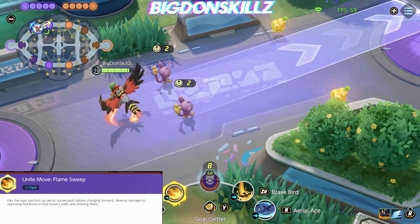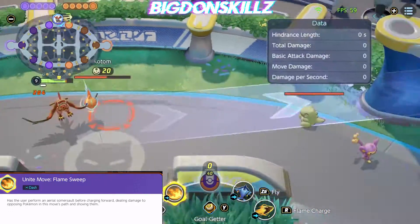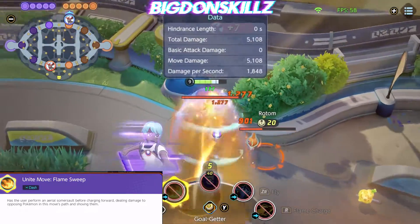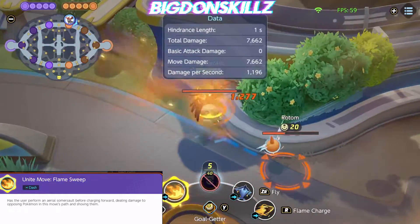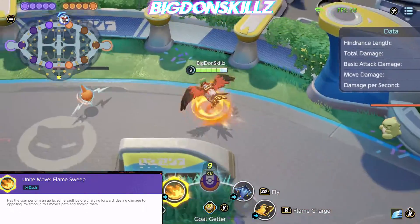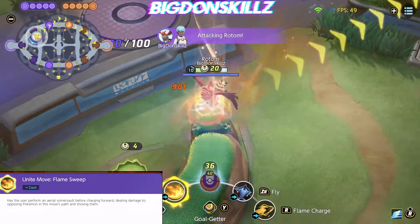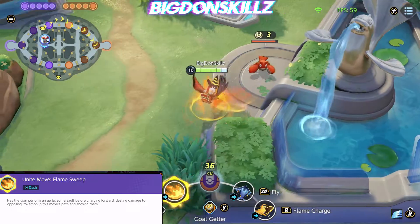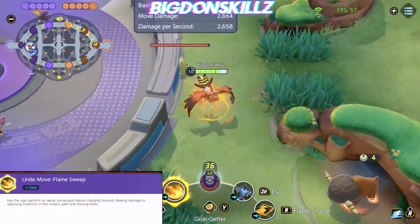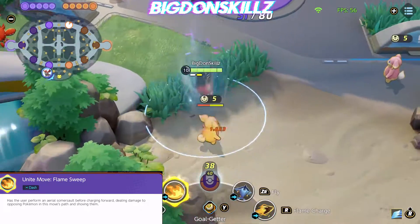Last but not least, we have Talonflame's Unite move, which is absolutely ridiculous — he just launches himself across the map. This move is one of the best ultimates in the entire game. You can use it to push Pokémon away, throw Rotom away, steal Zapdos, steal objectives, or use it to run away if needed. Think of this ultimate as either a get-off-me move, a way of setting up teammates, or a stealing tool.